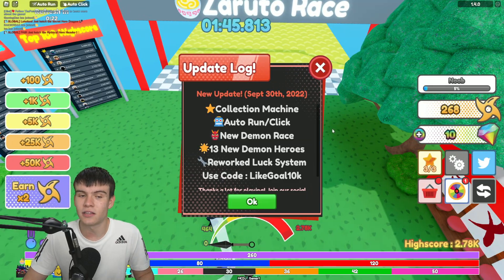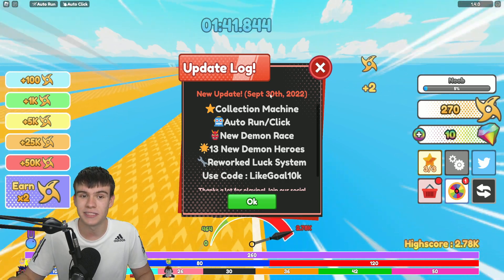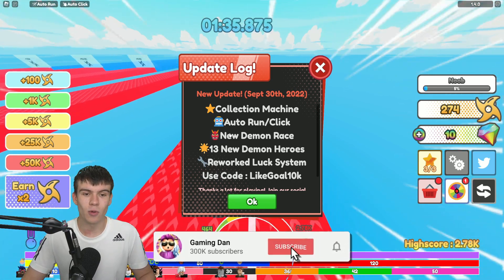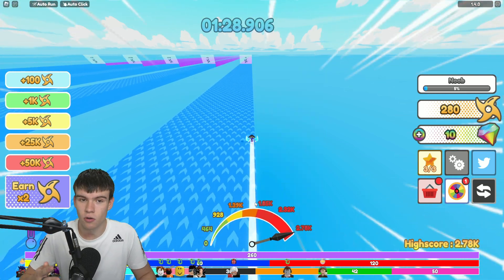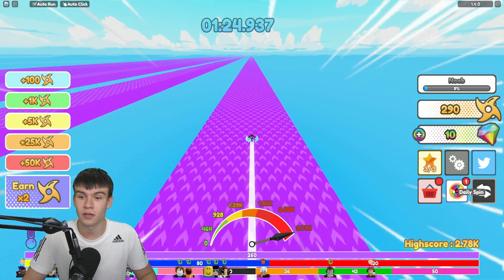So what's new in this update? We now have a collection machine — I'm not even too sure what that means, we're gonna have to check that out. We have auto run and auto click, which I'm guessing are gonna be game passes. We have a new demon race with 13 new demon heroes, and they reworked the luck system as well.